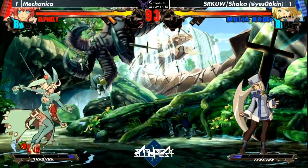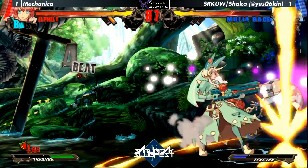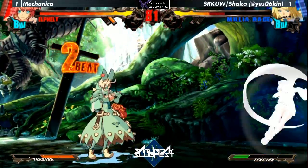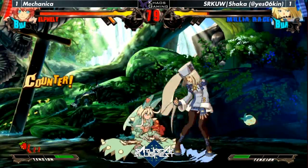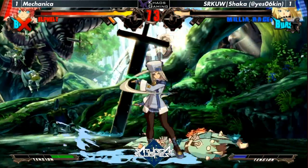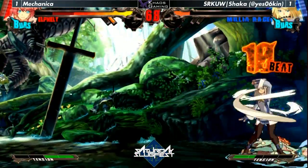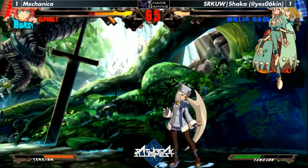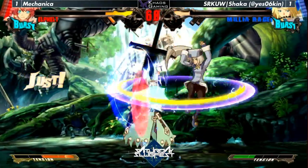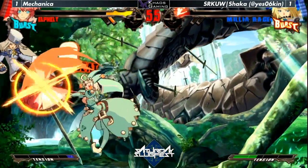I would like to see Shaka be a bit more mobile with Melia — I want to see a bit more air dashing around. Wow, he just dropped the command grab. I do feel like Shaka is a bit lost right now, but it's not over yet. That is the wrong combo — it's okay, run it. Good throw. Good block from Mechanica. Is this gonna be it? No, Melia is still gonna be alive.